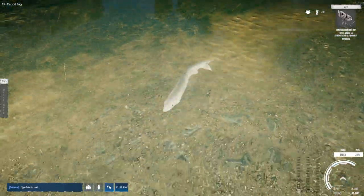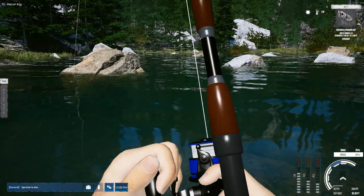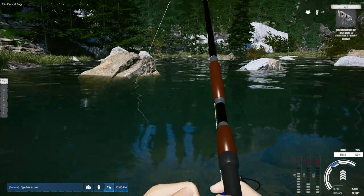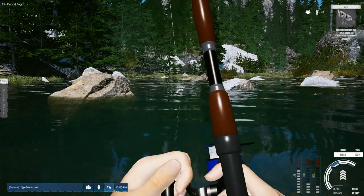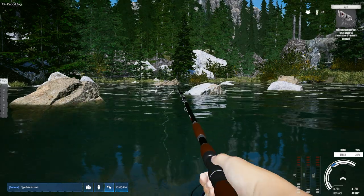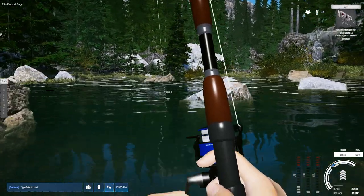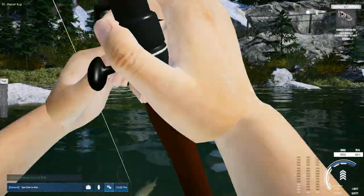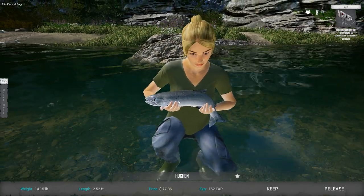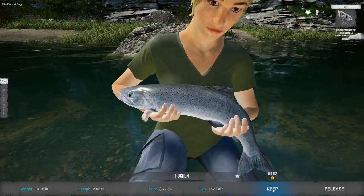We got a huchen! We're going to take that drag down a little bit because he is a big fella. Okay, we can up it back. Last thing I want to do is lose this guy. These are pretty good cash. I think the brown trout, from what I've seen, bring in the most money, but I haven't brought in a really big huchen either. One thing you can do is walk up to them — this is the only waterway so far where I've seen you can do that. You can walk right up to them and pick them up. He's 77.86, but I just recently got a brown trout at 215 — unless we can get a bigger huchen, they're still a nice looking fish.